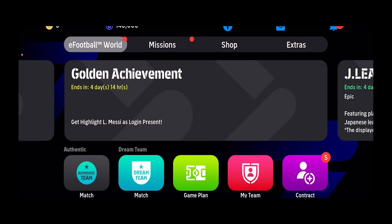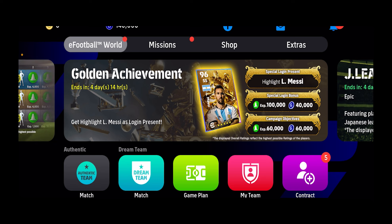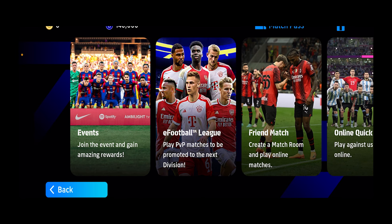That's the first way. The second way is to play events. For that you need to click on where it says Dream Team at the bottom, then where it says Match. Once you click on Match it's going to show you events. Click on Event, and from there you want to play a match against other players.